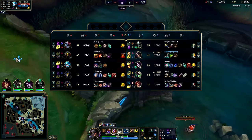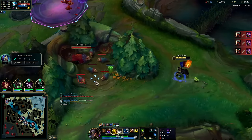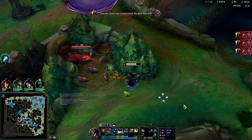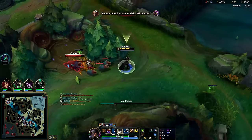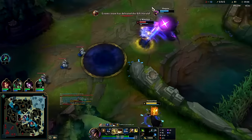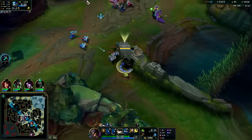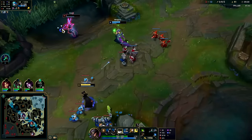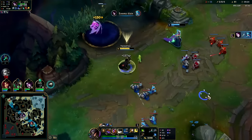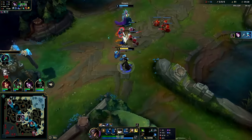My CS is kind of low, only 41 CS right now. I'll back and get my Nashor's soon. Oh, he got the Rift Herald — that's what he was doing. I don't need to flash for it, Morgana got a good snare. Wait, please tell me she doesn't get away — Morg has boots, okay. With Morg having boots she should not live there.